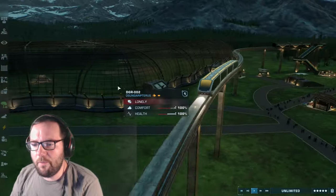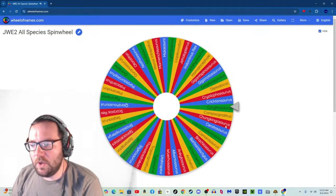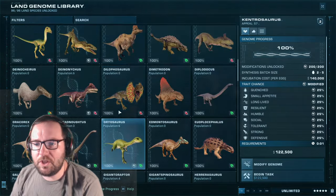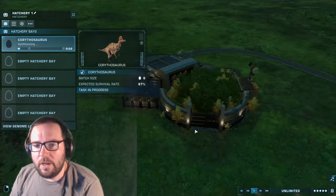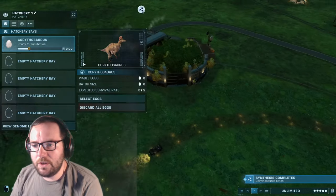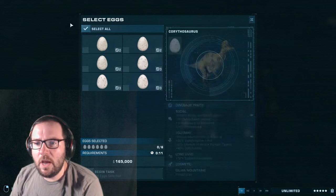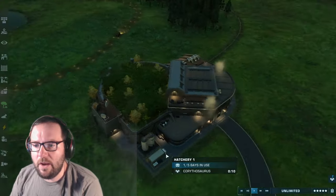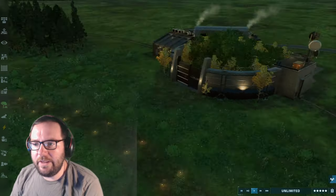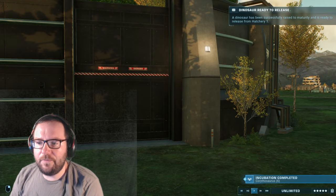Creature number three is Carnotaurus. We can throw them in with the Kentrosaurus — that's pretty easy. They eat ground fiber too, so I don't have to add more vegetation right now. I'll just add more as we bring in more herbivores. Let's release the Carnotaurus.